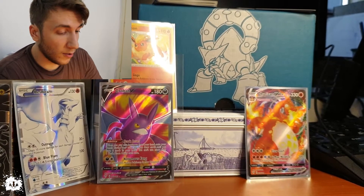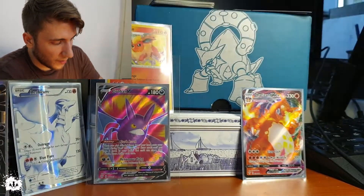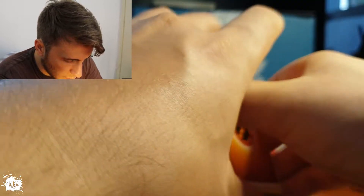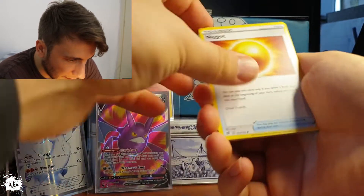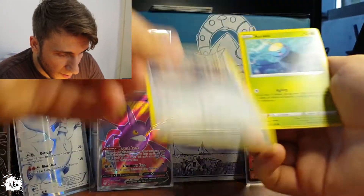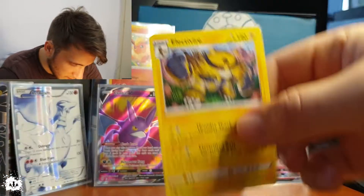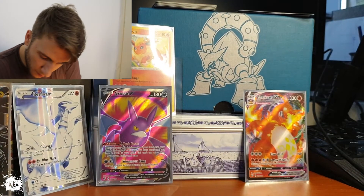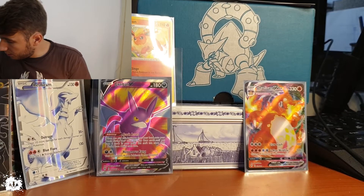This is a Rebel Clash situation — different pack, different side. One, two, three, four. A Bronzong — I dislike Bronzong, no offense. A reverse holo Hattrene — very nice! And an Electivire — sorry! This is looking amazing — just look at that! Both of them over here. We're going to have some sleeving after this.